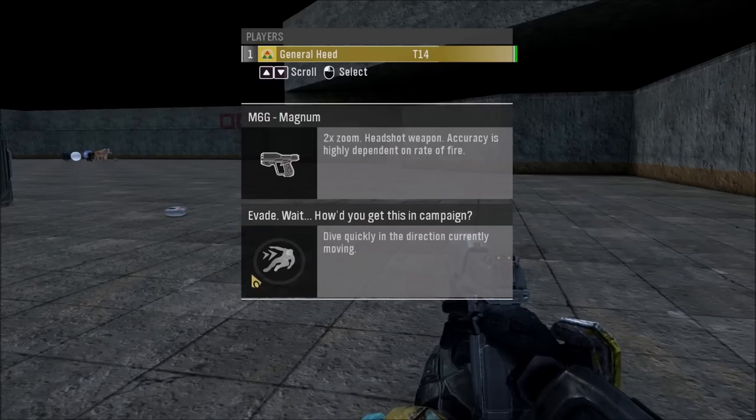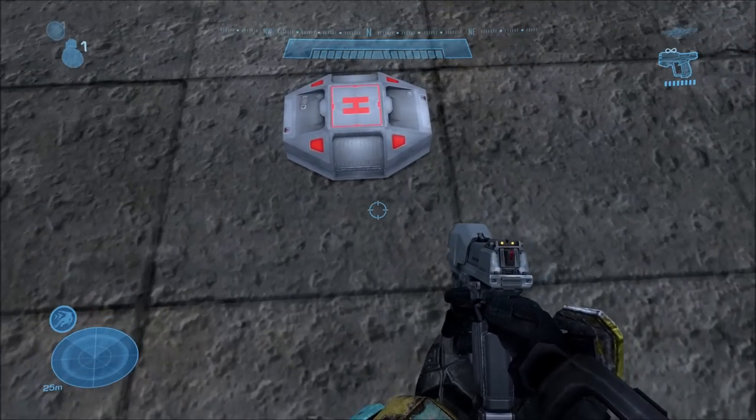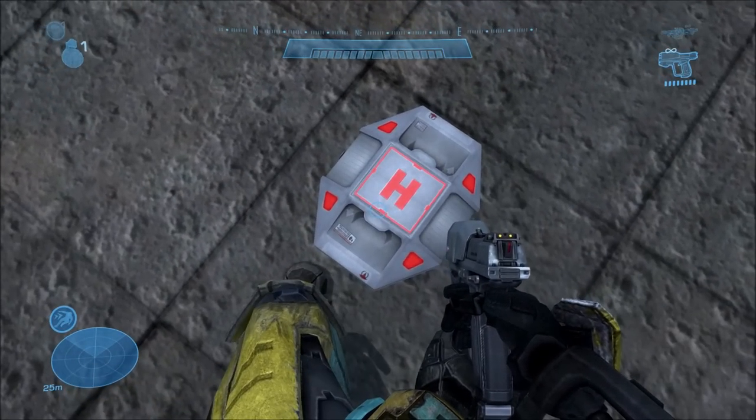It is the same as the multiplayer variant, but having it in campaign when you bring up the scoreboard triggers a little easter egg message — I've shown this in a previous video. It shows: 'Evade — wait, how'd you get this in campaign?' Basically meaning you're never supposed to have it, so the only way you could have it is if you modded it or something.